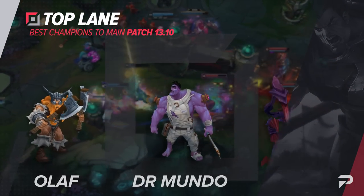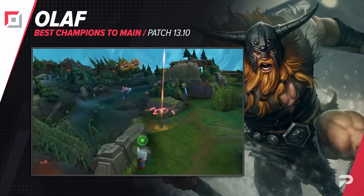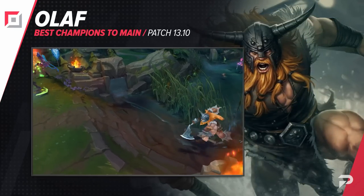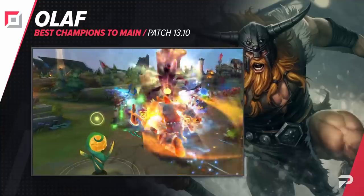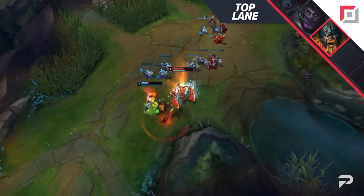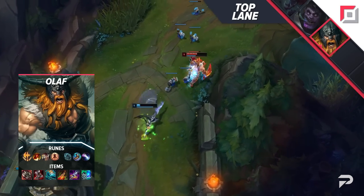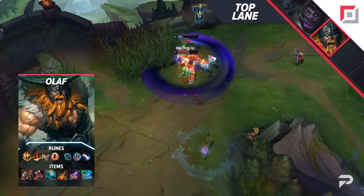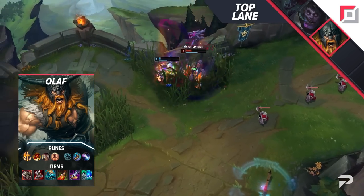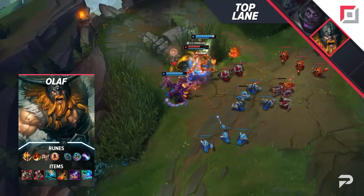Alright let's get on with the guide. We'll start things down the top lane with Olaf. If you like to take a slow approach to the top lane, farming it out and scaling, look elsewhere. Olaf is going to be going full aggro as early as level 1. If your opponent disrespects you and walks up and you can land an axe, you can almost always just ghost and run them down — getting a good chunk of damage, a summoner, or even a kill. Due to his super snowball-y nature, an early lead on Olaf can easily turn you into taking over the game.